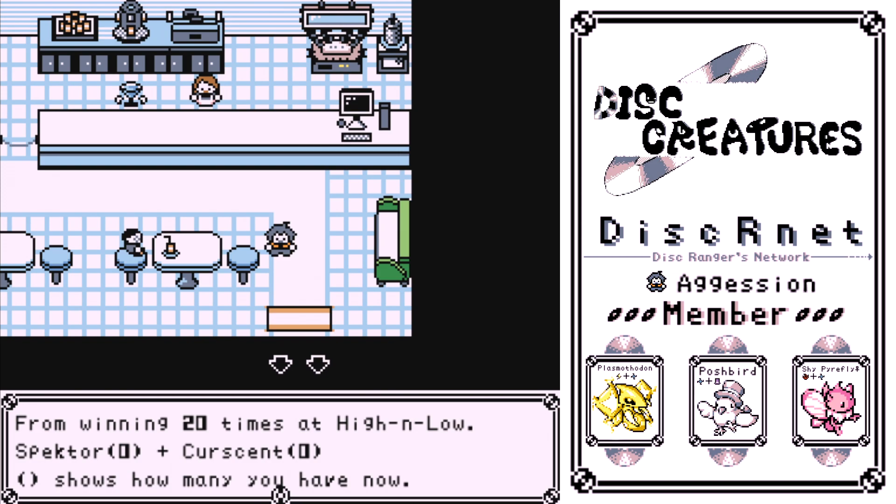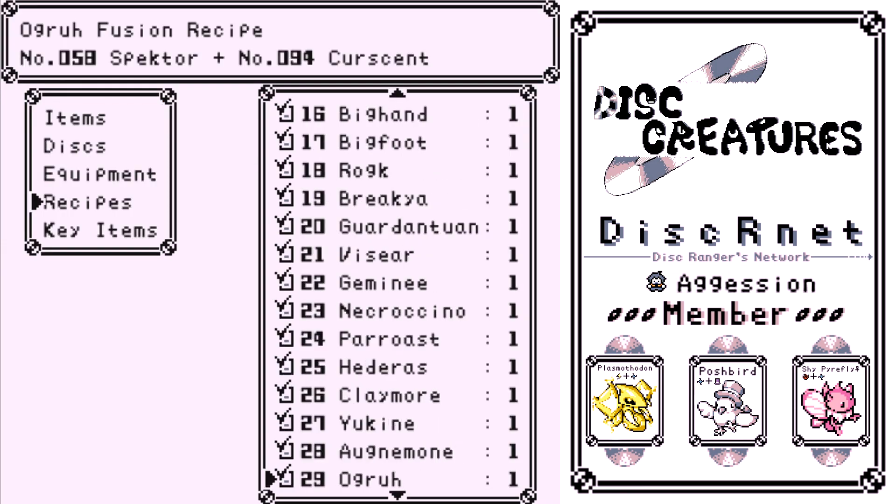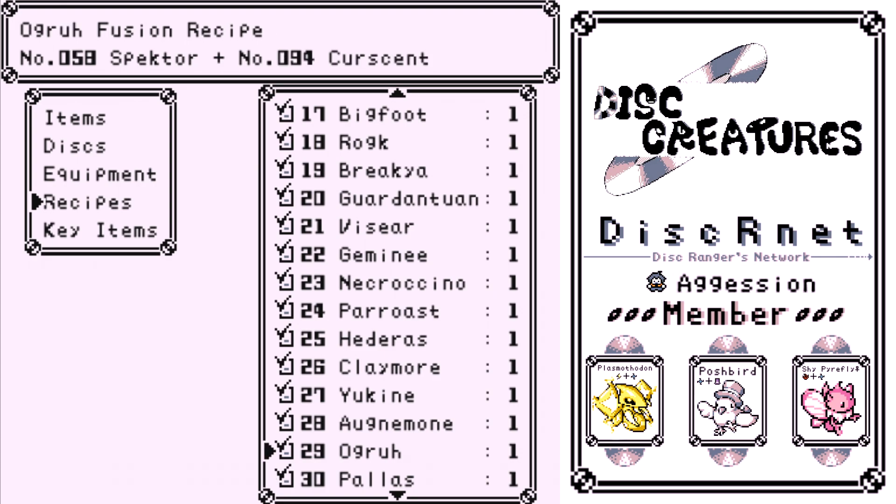Winning 20 times in High and Low. Before you go to the water area, on the path in the upper right — where you got the other item — there's a card game guy. You have to win 20 times in a row. It's not that hard. Pick the one that seems higher or lower — it's a very simple game. It just takes a little effort and you have to pay a little money.